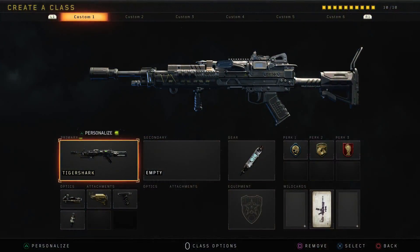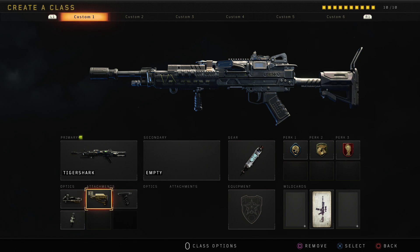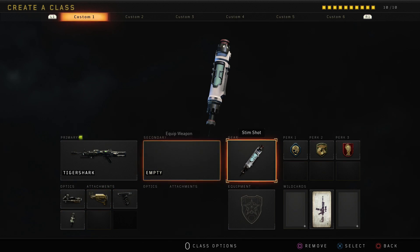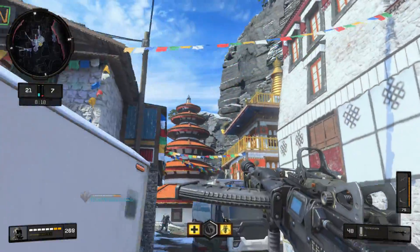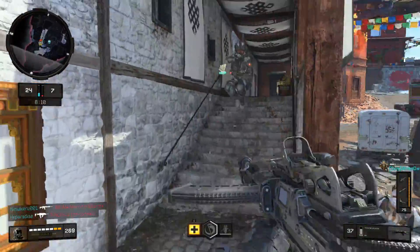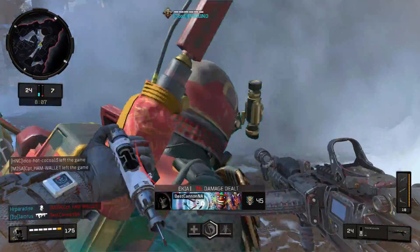The class setup I use on the Tiger Shark: I like to use an ELO - not really necessary but I don't love the iron sights. On top of that, Stock, which is really important on this weapon - straight firing is huge. Grip to counteract that recoil, and then finally Fast Mags. This gun for an LMG actually reloads in close to the same amount of time as assault rifles, and with Fast Mags it's even better. One thing to note - High Caliber is actually not good on this weapon, you have to get two headshots as opposed to one with it, so I don't recommend it. As always, Stimshot, Engineer, Gung-Ho, and Dead Silence.